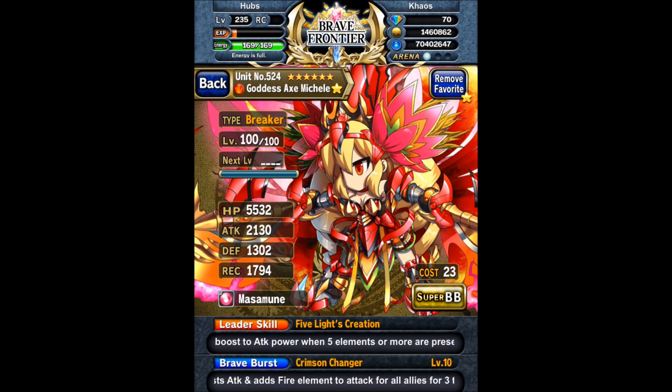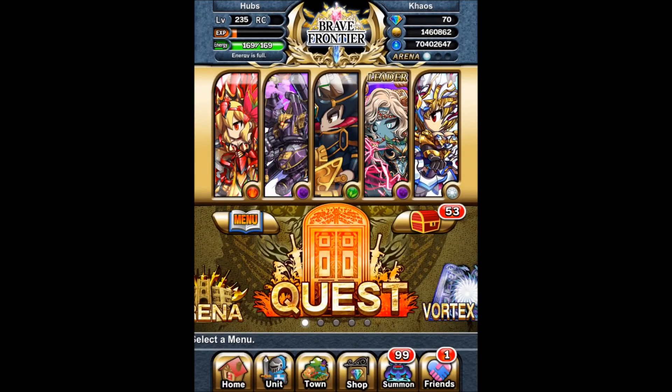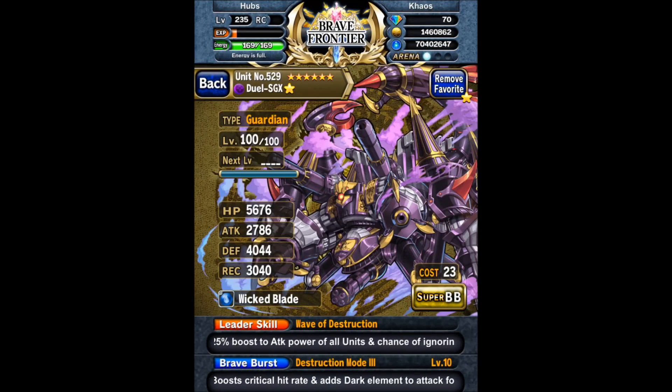First off from the left side is my Breaker Michelle, 6-star level 100, using a Masamune. Masamune increases the attack and defense of a unit by 75 for the first two turns of a battle.